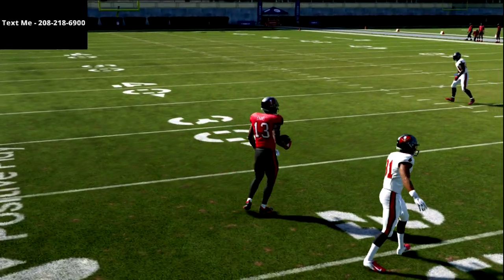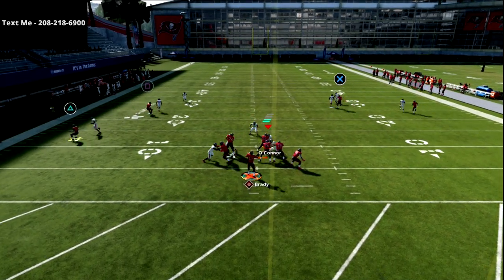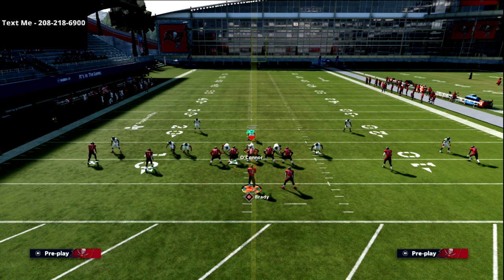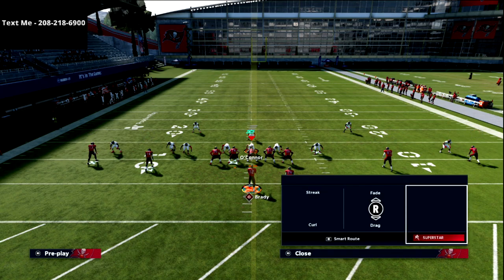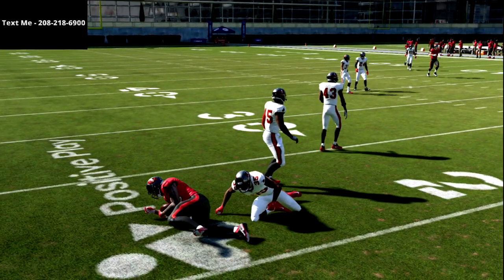Against man coverage, the curl gets an inside release with a low pass right on the cut - easy read even against heavy inside shading. Now if we shade over the top, same thing on the cut: low ball, absolute laser, money route against man every time. So what defense can they use in man coverage? The answer is if they put that seam flat out there - that causes problems. Watch: he sits in the seam flat, and the only chance I have is to high-point it. A 10-yard seam flat with man coverage is the one thing that can make this concept hard.